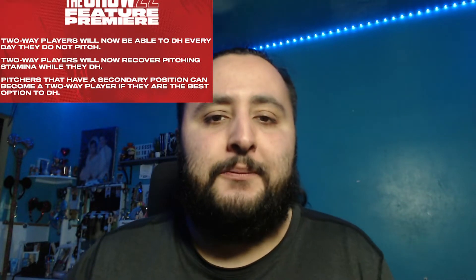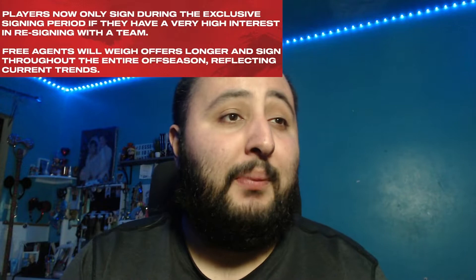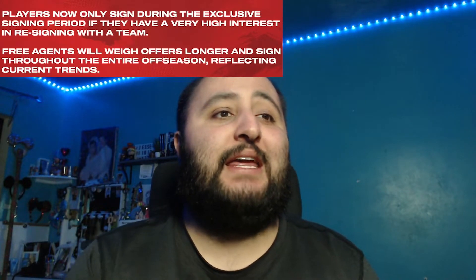Since Ohtani is on the cover, they wanted to make all possible improvements to the two-way player: two-way players can DH every day they don't pitch, recover pitching stamina while they DH, and pitchers with a secondary position can become two-way if they're the best option at DH. It's important to remember this is for season-mode-based logic — it does NOT carry over to Diamond Dynasty, where Ohtani is either a pitcher card or a hitter card. But in season-based modes you can now use him exactly the way the Angels did.